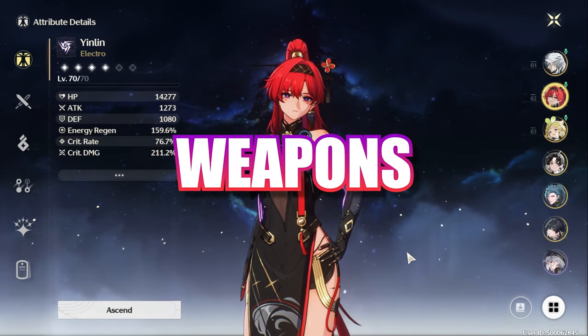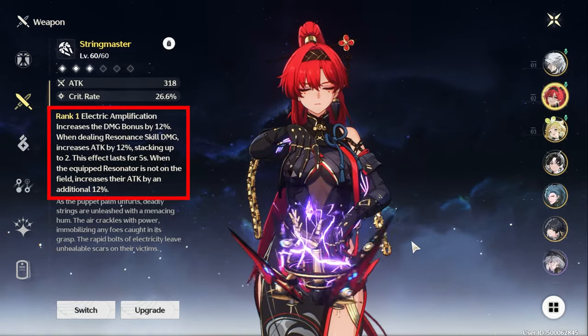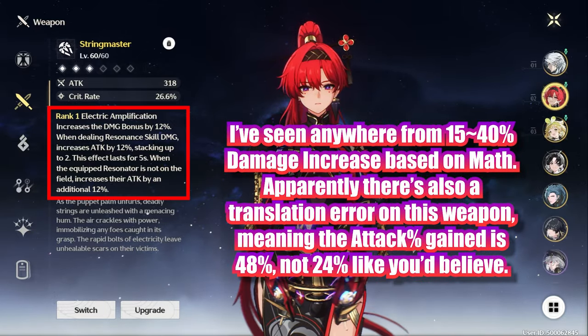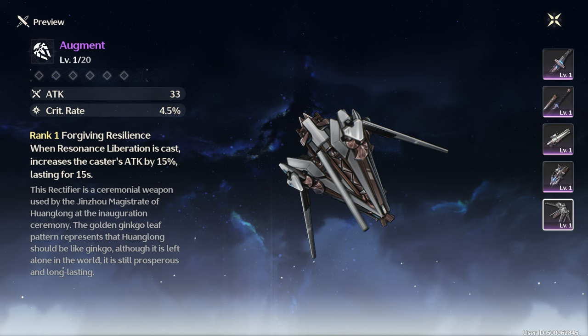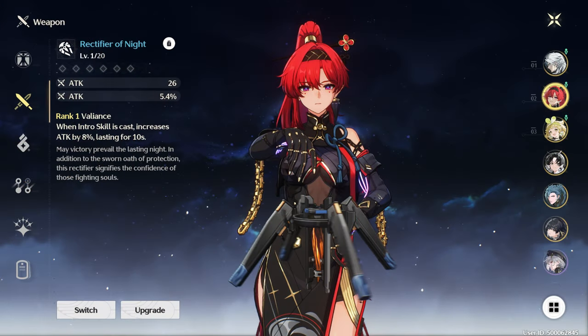Now let's break down how to build her, starting with weapons. Her 5-star weapon Stringmaster is by far her best option — it provides damage on each resonance skill usage and whenever she's not on the field, giving a massive damage boost to the Magnetic Roar into Lightning Execution swap combo, dealing roughly 30 to 40% more damage compared to every other option. The other 5-star Rectifier, Cosmic Ripples, is the next best option with the highest attack percentage and some energy regen, though the basic attack passive is nearly wasted since Yin Lin primarily uses resonance skills and heavy attacks. For 4-star weapons, Augment is best due to its critical hit chance main stat, though it's a battle pass weapon. Jinzhou Keeper is the next best 4-star option. Rectifier of the Night is the best 3-star option since it gives a small attack buff on swap-in.